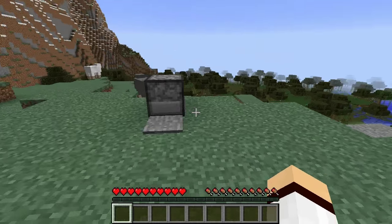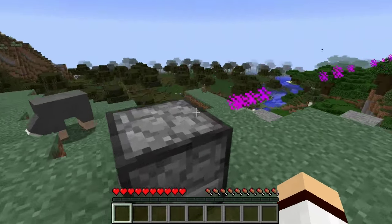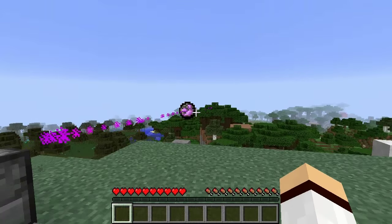There was a bug in one of the 1.9 snapshots where the fire charge would actually shoot out a dragon charge. It's a pretty cool bug, but it has now been fixed as of the latest snapshot.